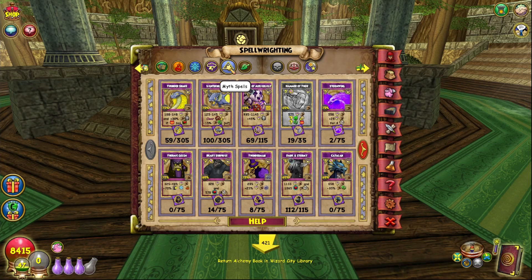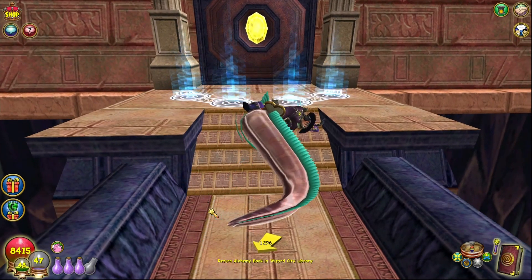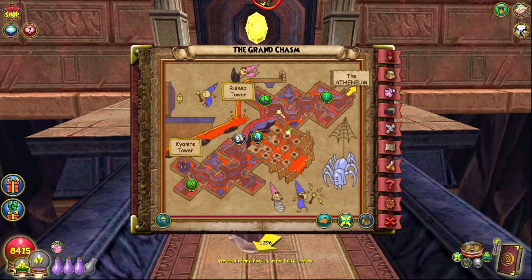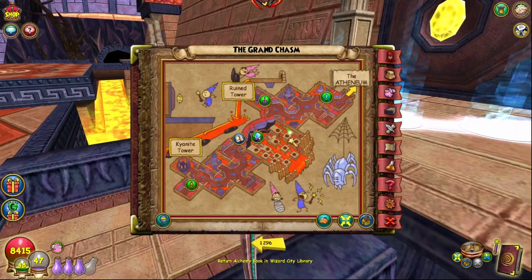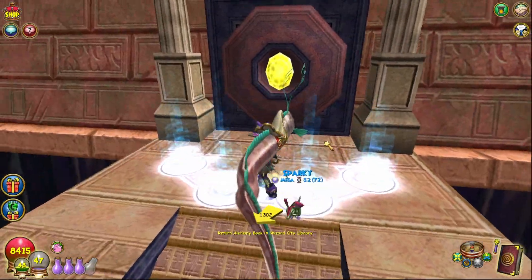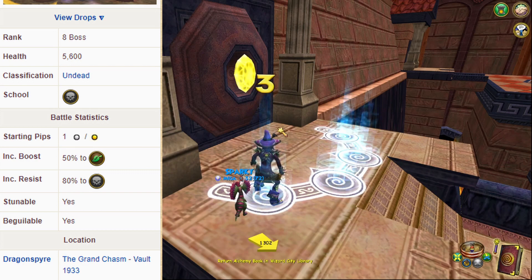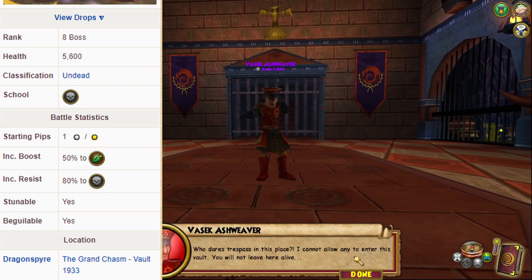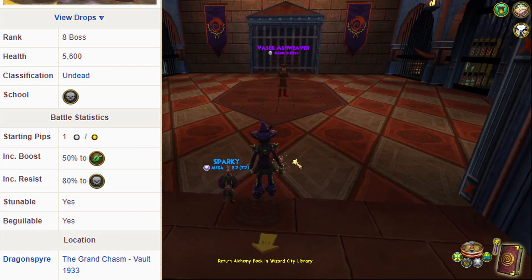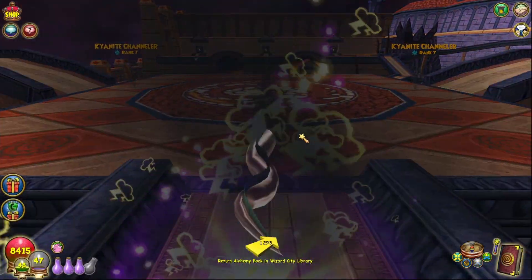Once your new character is leveled up to Dragonspyre, go to the Grand Chasm and go all the way down from the top area where you enter. The boss you're going to fight is Vasek Ashweaver — go into the sigil and you'll find him. He doesn't have much health, around 5.8K. With a high-level friend it's an easy kill, and even solo you can faint up, blade up, and kill him since it's a solo boss with no minions. This is who you farm for spiritual spellaments.